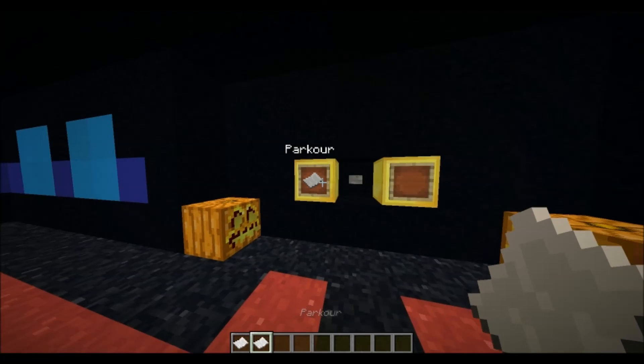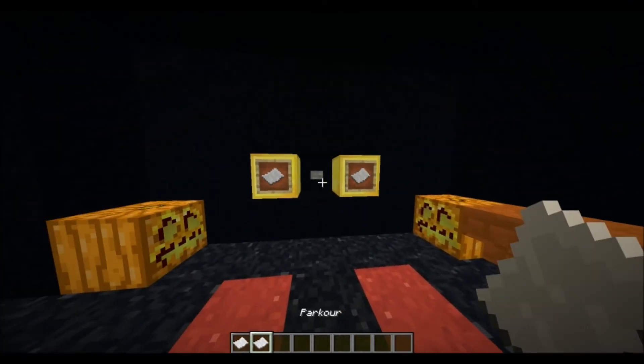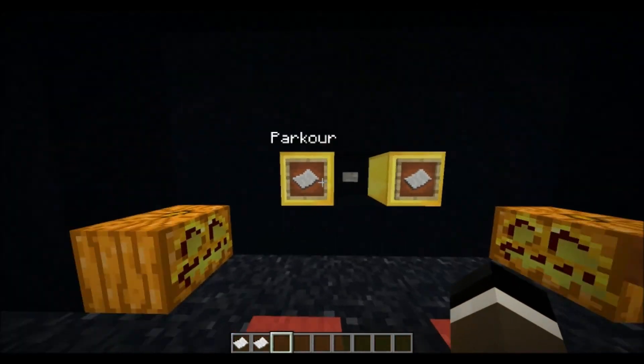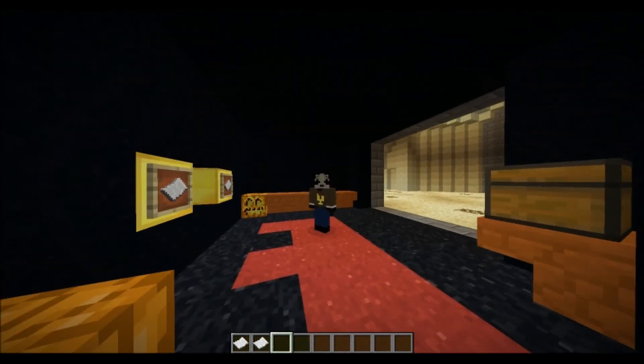We have a parkour-type map this week — obviously one of the easiest to build. I'm hoping you guys don't just give me normal parkour; I'm hoping there's some kind of cool mechanic. And 'End' is your theme word, so some kind of end and parkour. That's pretty easy — just add an end to your parkour. See you guys next time, hope you see something cool this week. Goodbye!